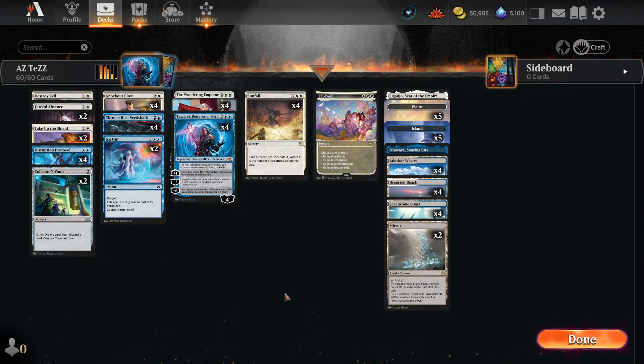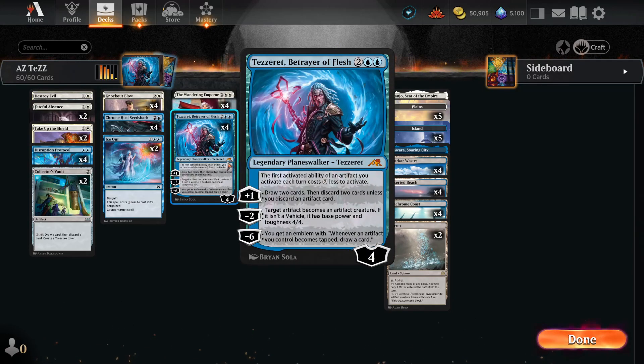Hello everyone and welcome to RNG University. On tonight's episode: Azorius Tezzeret. Do you guys remember Tezzeret? All the way back from the set that wasn't supposed to get rotated out, Kamigawa Neon Dynasty.